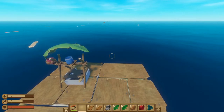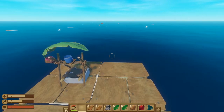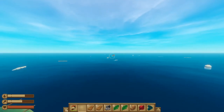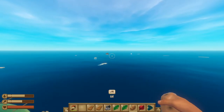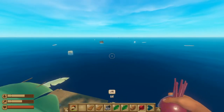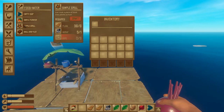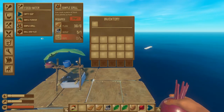Now that we have our thirst taken care of, the next priority should be getting some way to have food to eat. There are a couple ways to do this. The first is by collecting the barrels in the water, as any of the barrels has the potential to contain potatoes or radishes, which can be eaten directly to refill a little bit of your hunger bar. The other option is we can build a simple grill, which requires planks, scrap metal, and ropes.